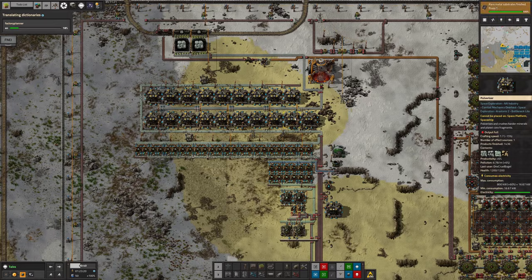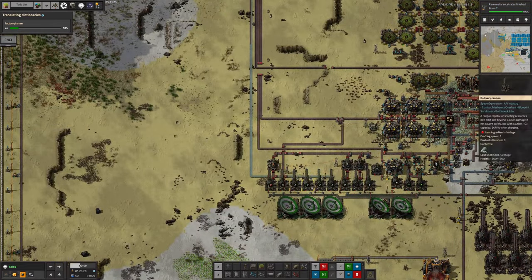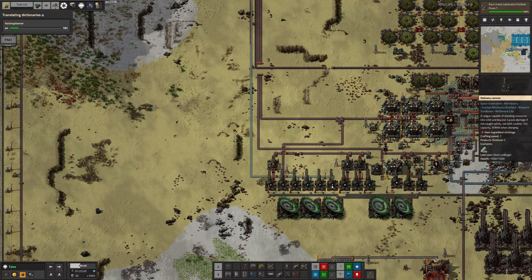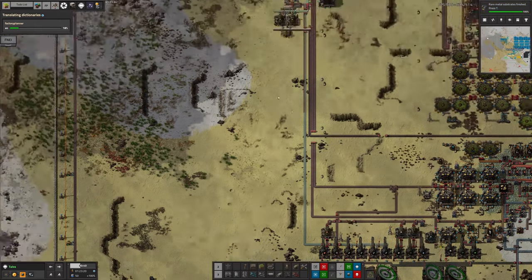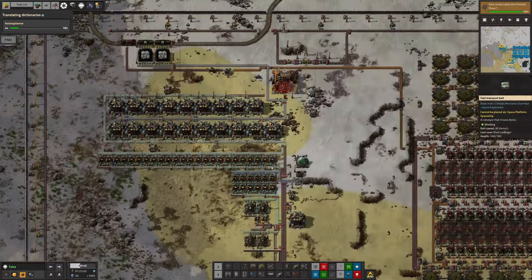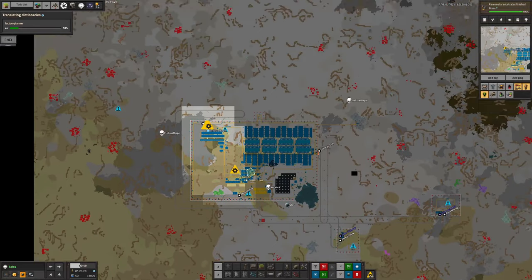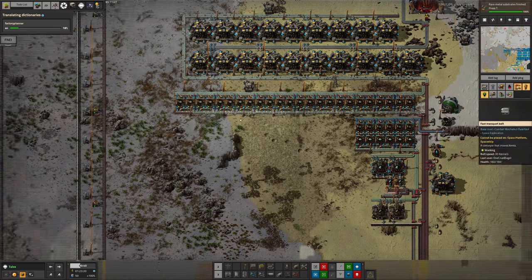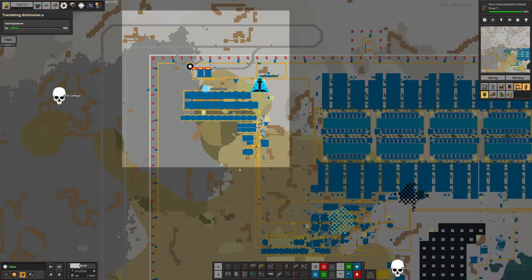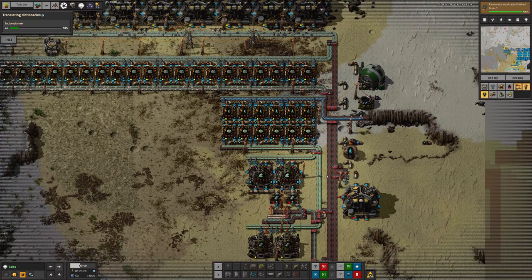We've got a lot of beryllium backed up along here because we haven't actually started using any yet - none of these delivery cannons have sent any beryllium anywhere. We'll need a load in orbit and probably some on Norvis, but we haven't needed any so we haven't shipped any. Once we start using it we'll probably find we need more than we have and will need to set up more drill patches and possibly another processing setup over here.